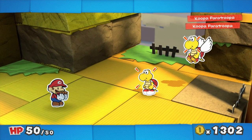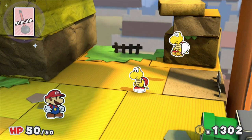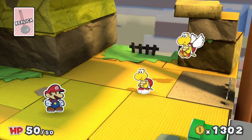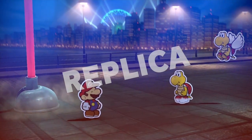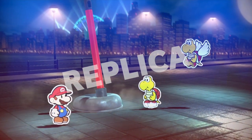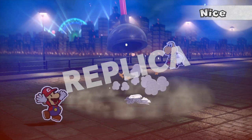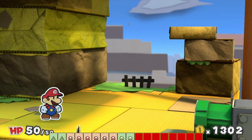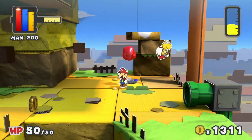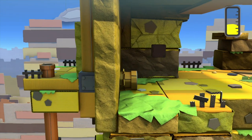I actually want to do something special for this fight — I'm going to use a replica card. The plunger replica card we picked up in Blue Bay Beach, so we can see what it does. I have no idea how to do the action command for this, so I'm just going to mash the button, because it seems good for mashing.